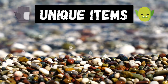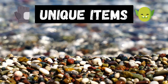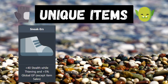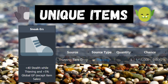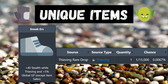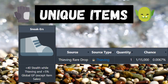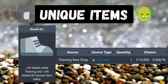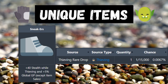There are also a couple of thieving items you'll get just while thieving naturally. Starting with the sneak ers, which give plus 40 stealth while thieving and plus 5% global GP. The drop rate is 1 in 15,000 just from thieving in general. You can check the drops from whatever you're thieving to see if they drop it — as far as I know almost everything drops the sneakers, but you can verify in the drop table.